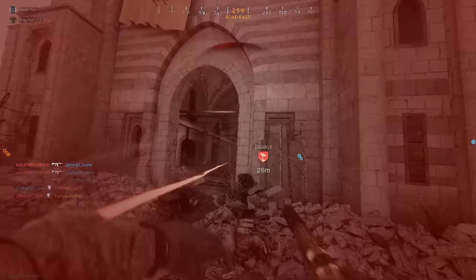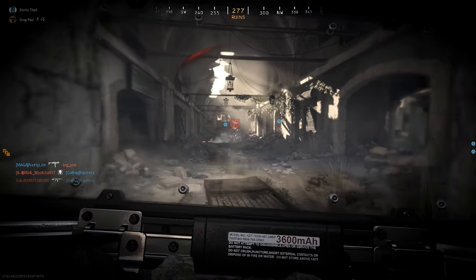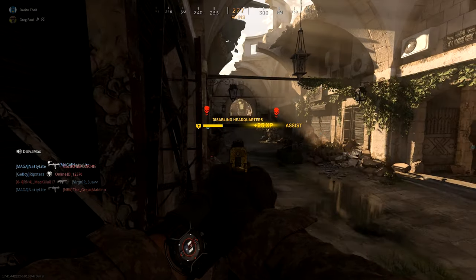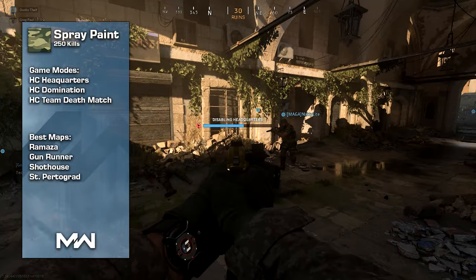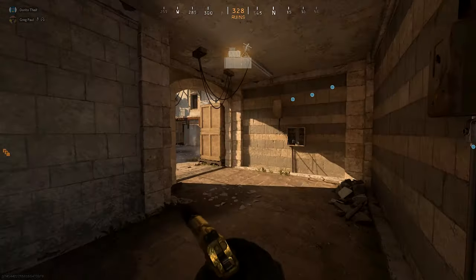As we go through each camo category one by one, on screen you will see each requirement needed to complete it, and all 10 are listed in the description as well. At this point if you've gotten all the setup tips you can just read the description and go grind the camos. If you want to stick around, we'll go through each category in depth, starting with Spray Paint which is 250 kills — you'll complete this naturally as you progress through every other category, so don't pay too much attention to it.